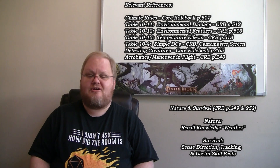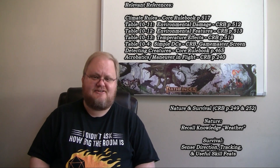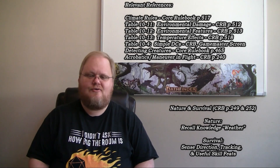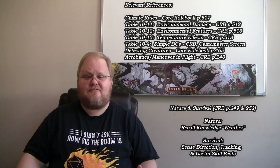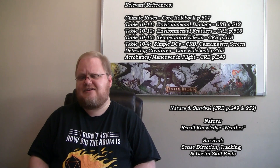Table 10-12 is the Environmental Features Table, which lists different features of the environment including weather, and offers a skill proficiency band for skill checks associated with those features. This table can help you determine if certain weather effects might be associated with trained, expert, master, or legendary difficulty skill checks. Another table we'll reference is Table 10-13, the Temperature Effects Table, which tells you how quickly certain temperature bands can fatigue your party while traveling.